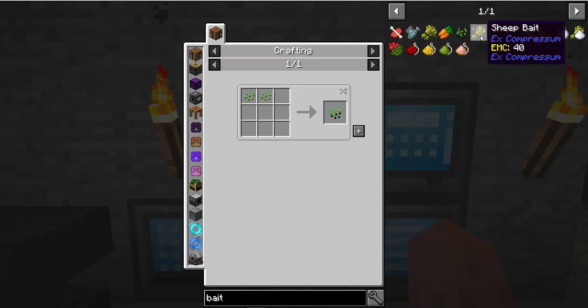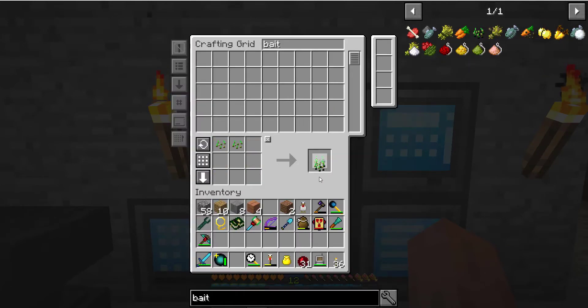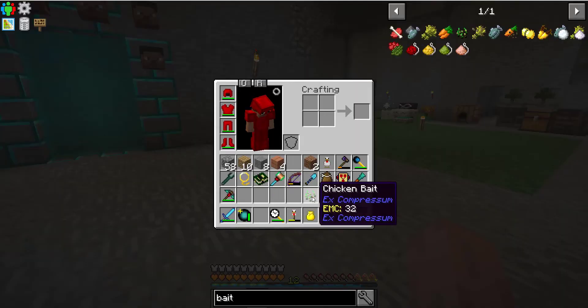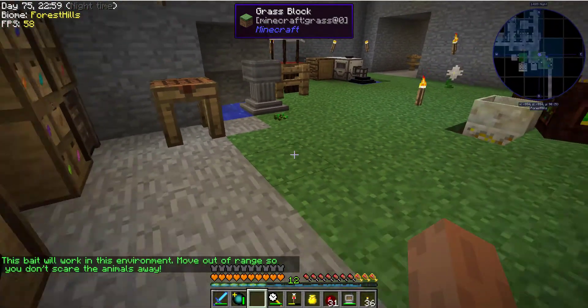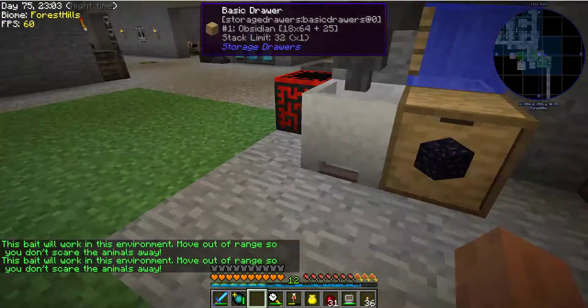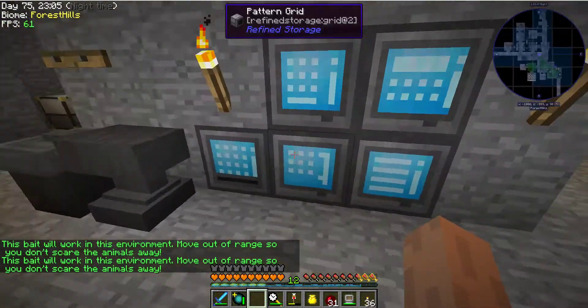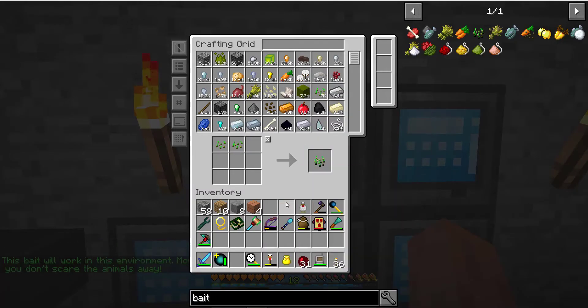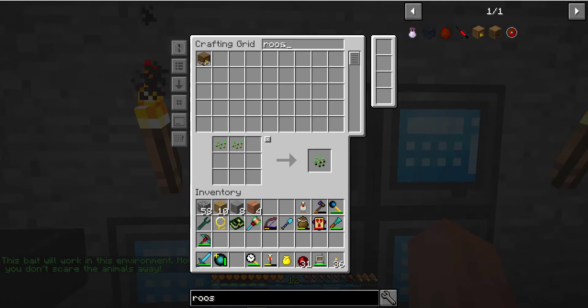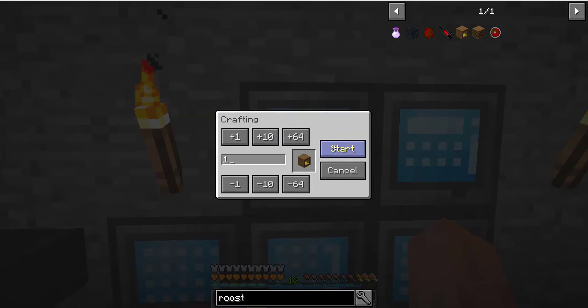Cow bait, chicken bait. Get a couple of those. I'll let that go. Did I make my roost? I did not make my roost. So let's put away the dirt, get the roost, and craft me one roost please.